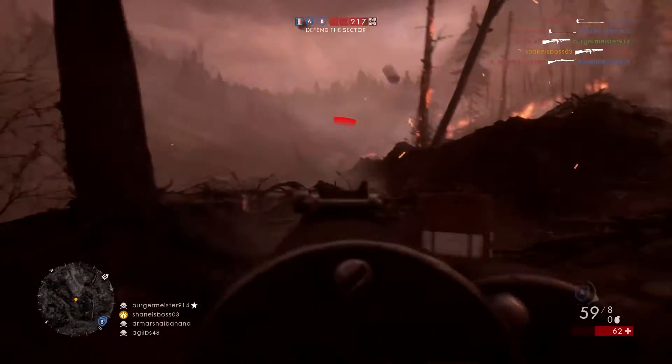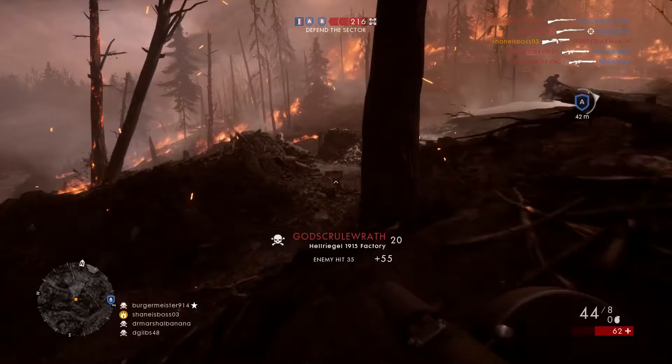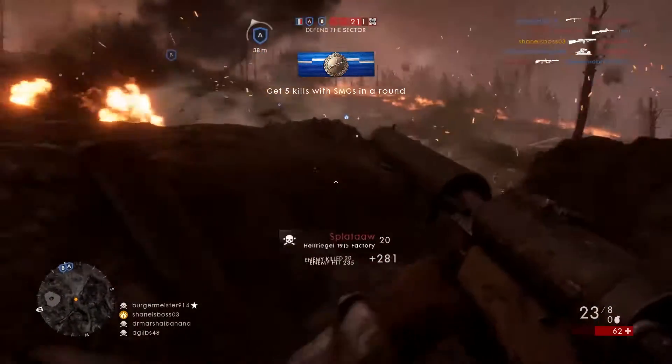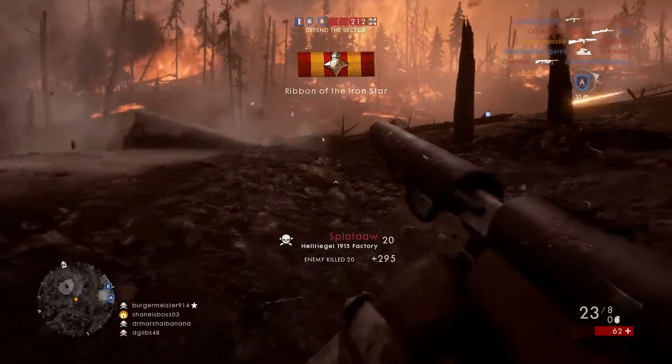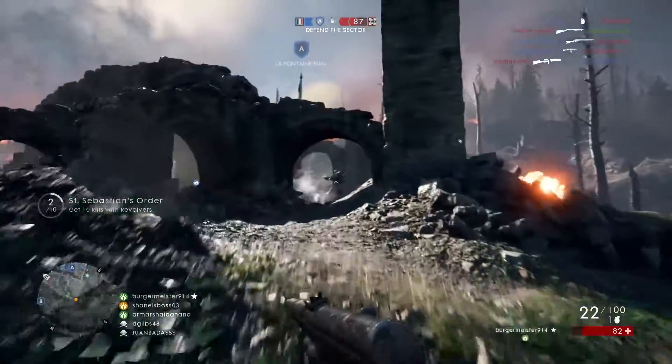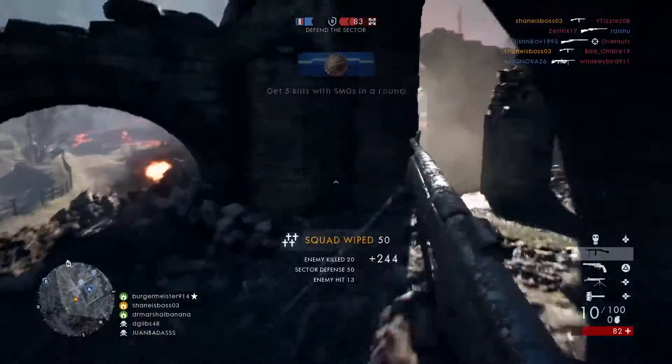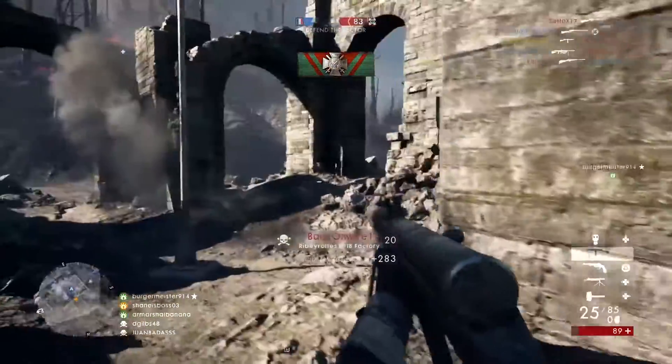So today we're going to be comparing the Ribeyrolles 1918 Factory to the Hellriegel 1915 Factory in Battlefield 1. These are two of the better SMGs in the game. Both of these are unlocked later — the Ribeyrolles requires an assignment and the new DLC, and the Hellriegel requires Assault Rank 10.